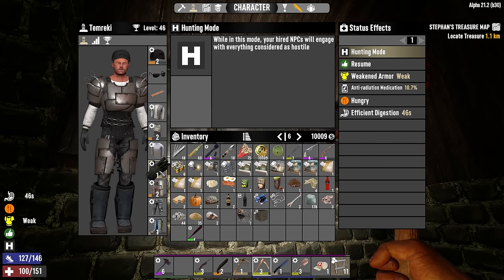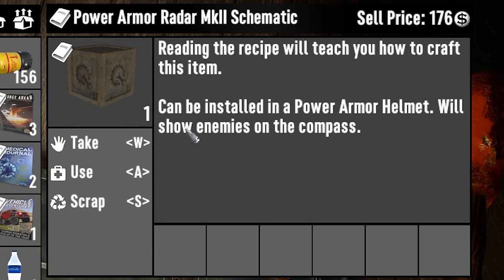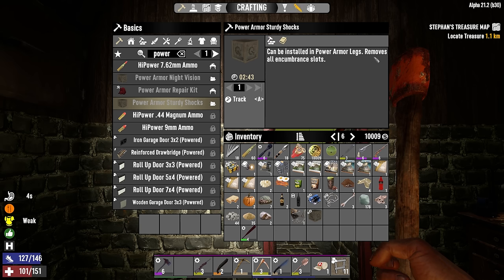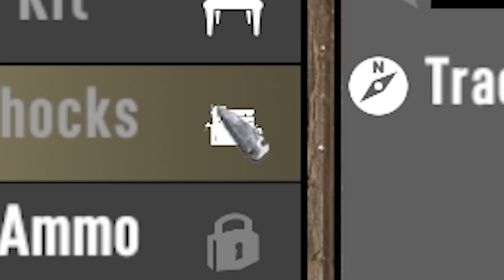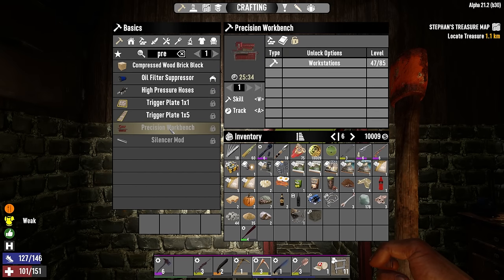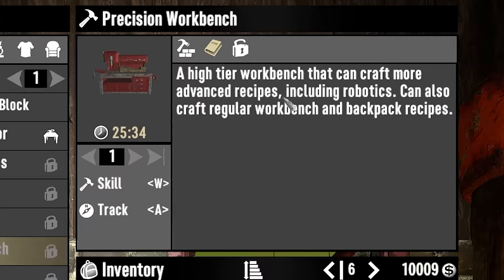We also got a power armor Radar Mark 2 schematic — this will allow enemies to show up on my compass and can be installed into the power armor helmet. I was looking at the power armor stuff last night. The Sturdy Shocks mod most notably removes all encumbrance slots, but this icon means it needs to be made in a precision workbench, which is unlocked at workstations level 85. That can also replace the regular workbench once we get there.